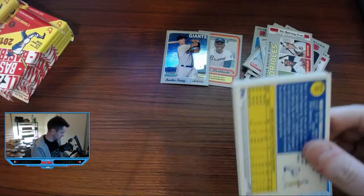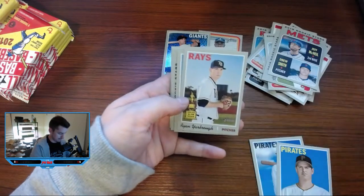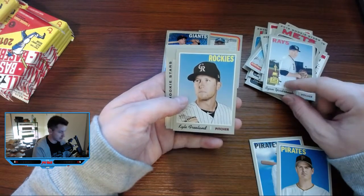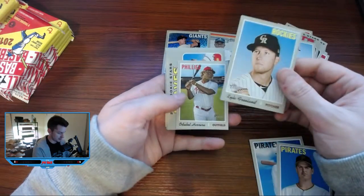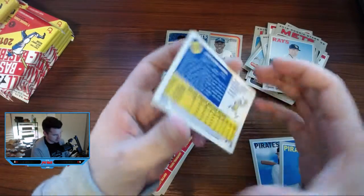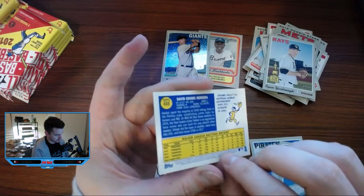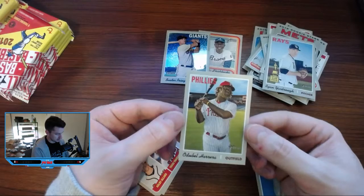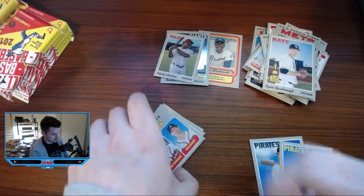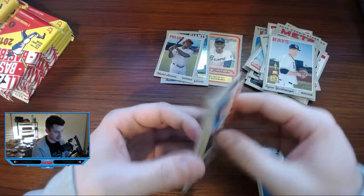Hopefully we can find some more of those. All-Star Rookie — I don't know if these are inserts because of the logo on them or what their deal is. Here is a mini — Herrera. These are numbered to 100, so these are pretty rare on their own. This one's numbered 61 of 100. That's a bad-looking dude — a cool one. That's a pretty good hit out of the second blaster.